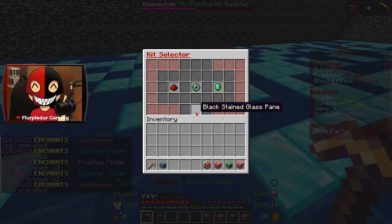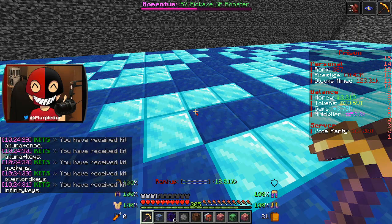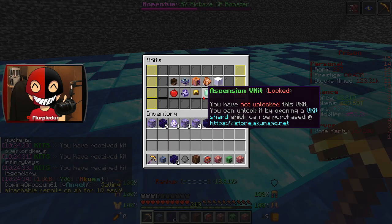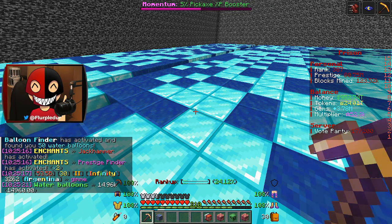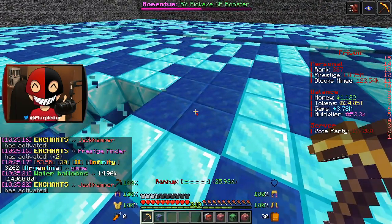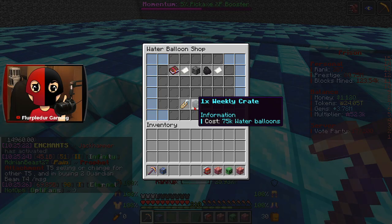That actually reminds me — how many days has it been since I claimed my kit? Good thing I checked. Let me quickly claim all of these V-kits and stuff. Oh man, that's five free levels on my pickaxe. Before I forget, let me check my water balloons — I have a whopping 14,000, almost 15,000 of them. Still not enough, honestly.